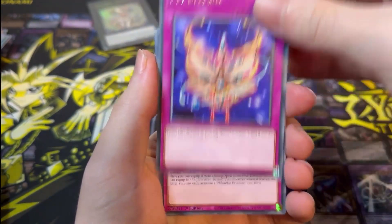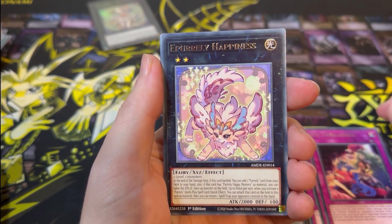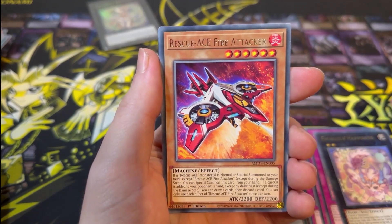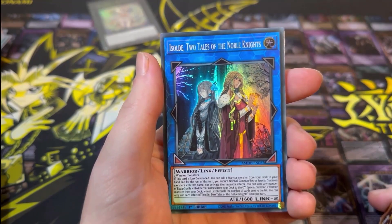Next pack: Xyz Reborn, Mekanko Promise, Xyz Tribal Rivals, A Purely Happiness, Rescue Ace Fire Attacker, Double-Edged Sword, and Two Tales of the Noble Knights.